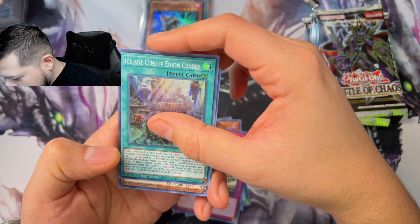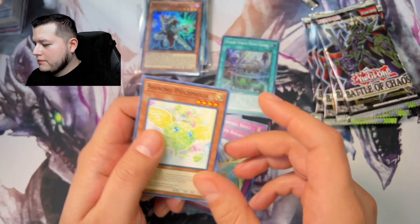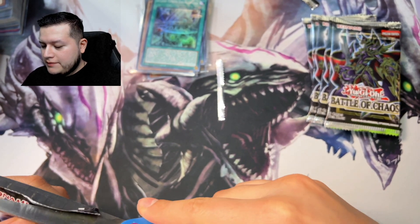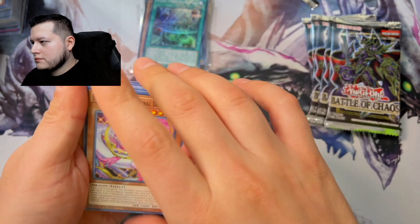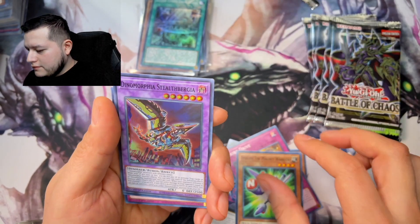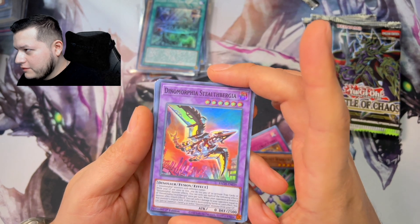Rock Scales, Rock Scales, Ghost Trick Dimension End of Line, Ice Jade Cenote, Enion Cradle — when this card is activated you can add one or more Ice Jade monsters banished to your graveyard. Getting closer to the end of the booster box, still no Blue Eyes — I'm hoping for it. Tribe Drive, Tribe Drive, and a Dynomorphia Stealth Bariga — that's a cool card, I like the artwork on that one.